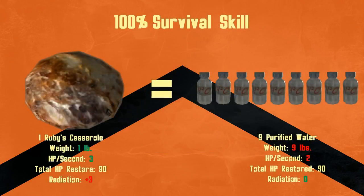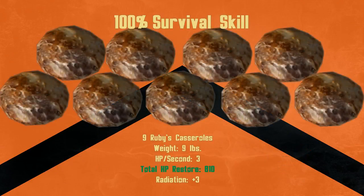But wait, there's more! Once you get 100% survival skill, the usefulness really starts to show. The casserole now heals 3 hit points per second — better than the 2 that Purified Water still only heals — for a total of 90 damage healed in 30 seconds. If you want to match that with Purified Water, you need to carry around 9 extra waters. Carrying 9 casseroles instead gives you the ability to heal 810 hit points for the same weight. The survival skill is useful, and Ruby's Casserole isn't even close to the best item affected by it.